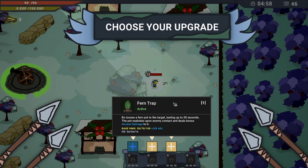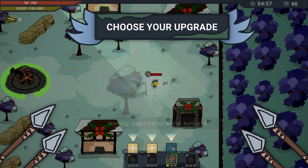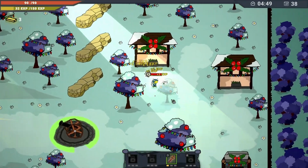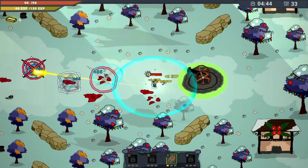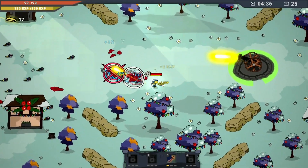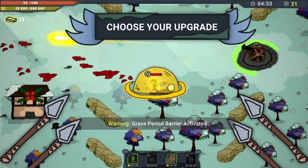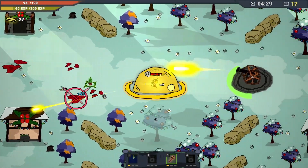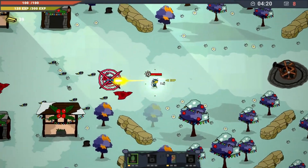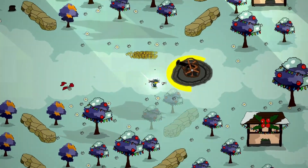Our turrets have been recharged. We look a lot smaller this time. Ability choices: tosses a fern pot to the target lasting 30 seconds — the pot explodes upon enemy contact and deals arcane damage; or swiftly dashes to a location and refreshes all ability cooldowns; or throws a flare that attracts enemies. Let's throw a flare — nice try, idiots! I'm guessing that's our only turret this time. I like the piercing on the pistol — holy, that's shredding those guys something fierce.